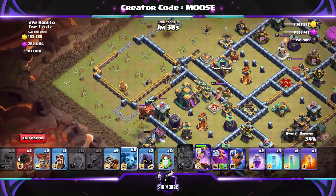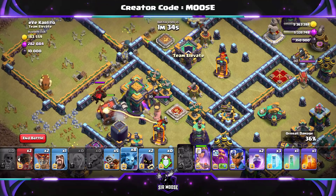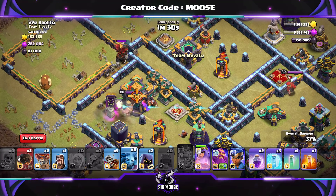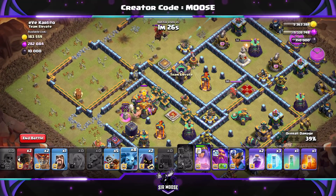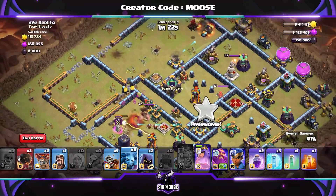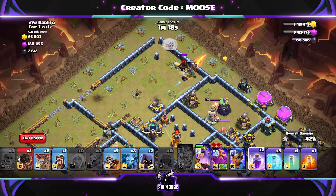The queen's doing a great job — she's sort of funneled, taking out half the base over there on the left. The next stage of the attack is going to be sending all the other troops on the right-hand side with the Grand Warden and the Royal Champion. Watch the town hall now — the sneaky goblins. Yes, there they go. Sneaky goblins — goodbye, town hall. The queen's doing a great job. Now we're going to send in the rest of the troops.